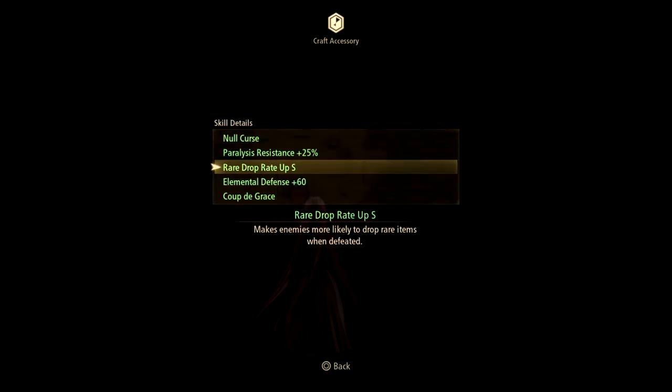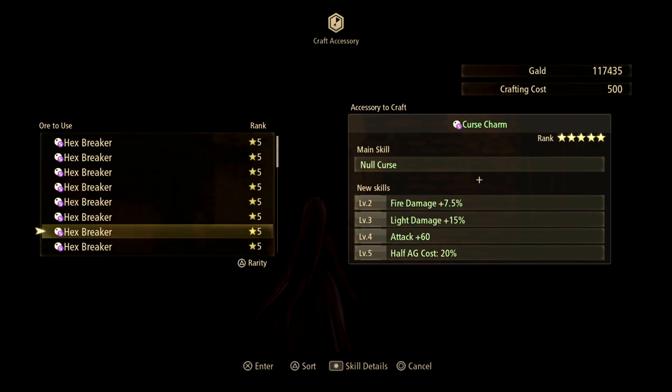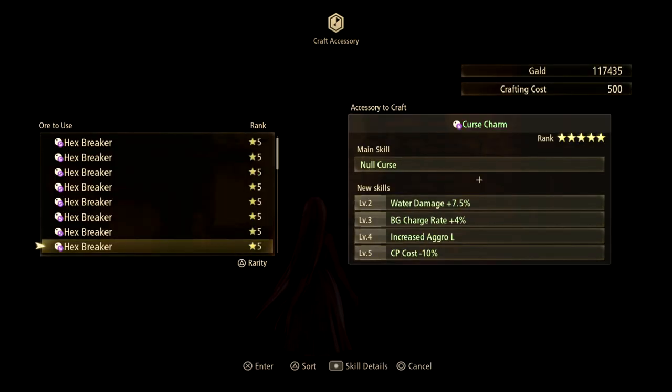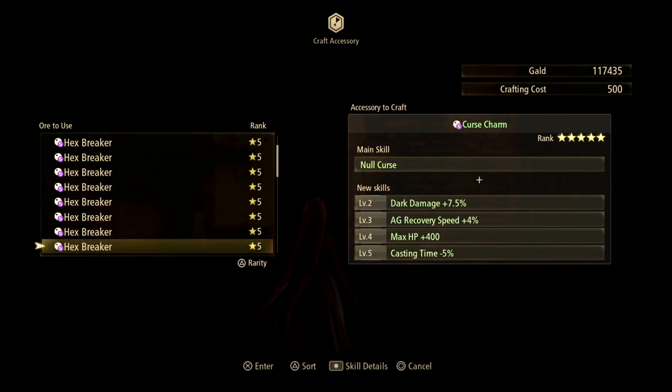You can stack casting time reductions for a total of 40% reduction. There's rare drop rate up small and rare drop rate up large. There's charge rate plus 4%, and alertness — temporarily increases critical hit rate by 5% on successful perfect evades and perfect guards — so if you main Alphen or Kisara this would be good. There's also CP cost reduction; stack four of these and that's a 40% reduction in CP cost, so something that costs 80 CP to heal the whole party will now cost almost half.